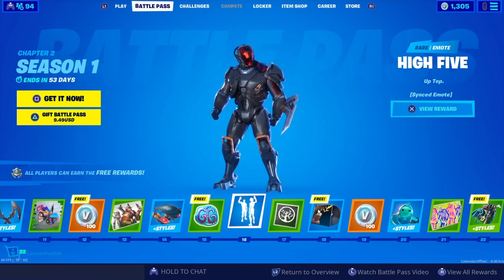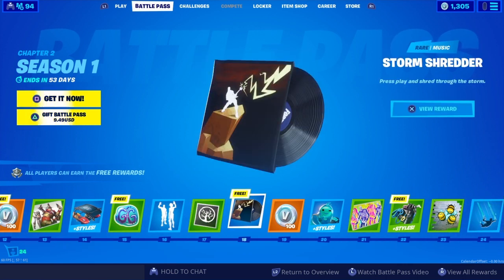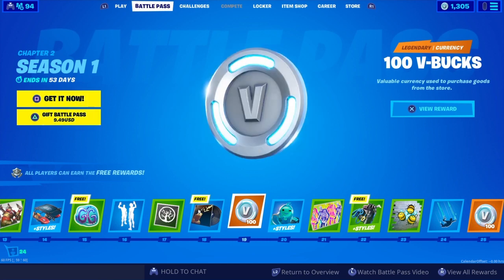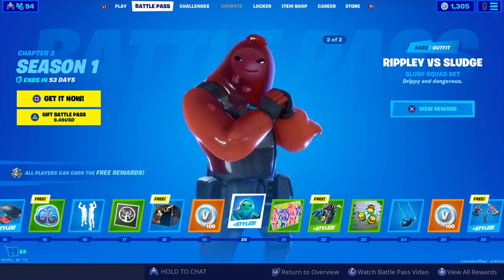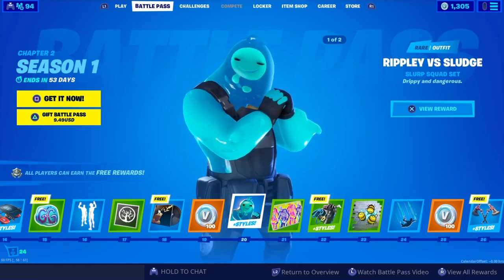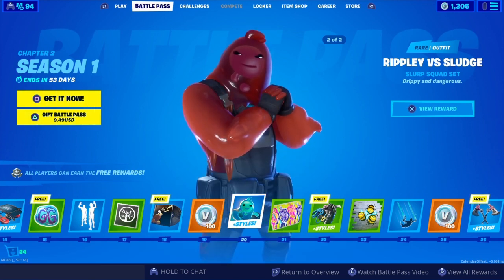There's Slurp GG — there's always some sort of GG. The High Five emote, another banner icon, and it looks like we've got Storm Shredder music. I definitely like this, maybe it's just because I like rock music. More V-Bucks, and it looks like we've got Ripley versus Sludge — the good old Sludge skin. There's always got to be that one craft skin, I guess.